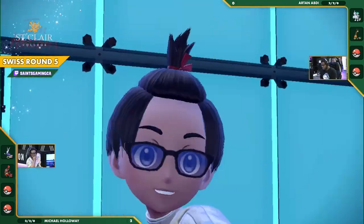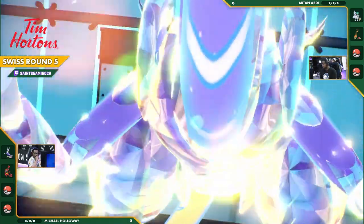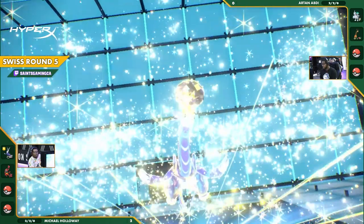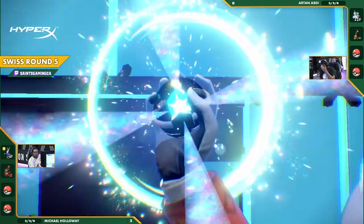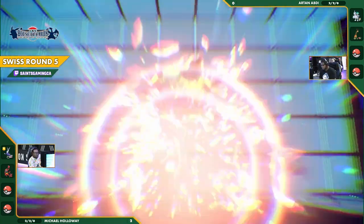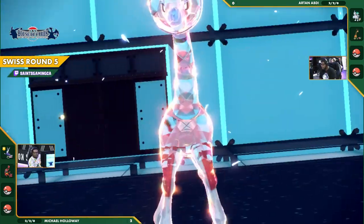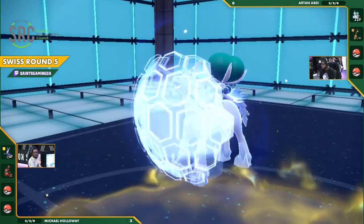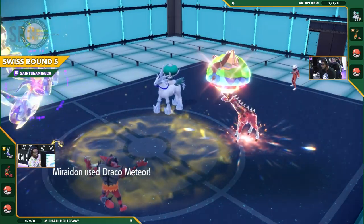Now we're seeing a Terastallization coming out already, and it's going to be going onto the Miraidon — just getting that extra potency with the Electric Terastallization to start things off. We've seen the Electric Terra-type come out, going for the full sweep on this Miraidon. Now we're going to see a Terra be committed by Artan in retaliation. This is going to be a Terra Ground, trying to shut down this Miraidon and keep this Farigiraf up. I think that's a very smart usage here.